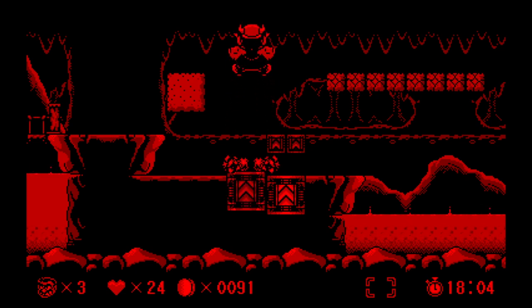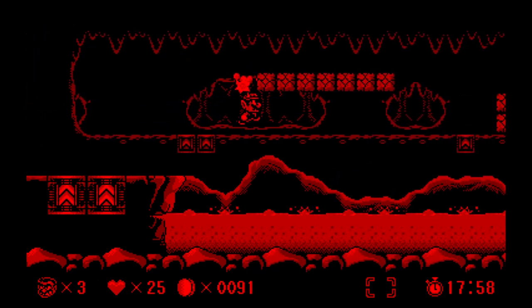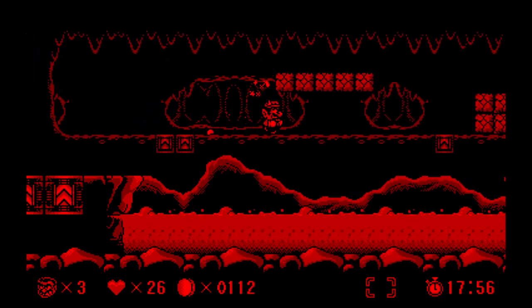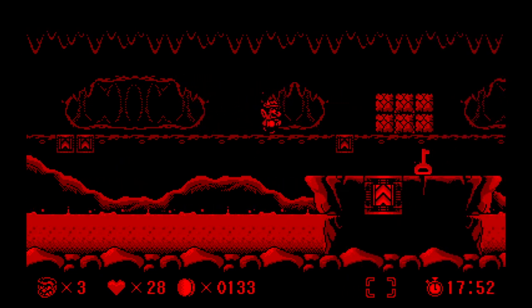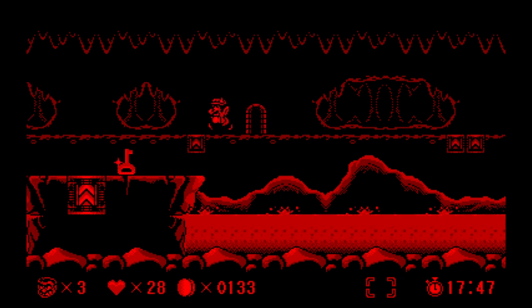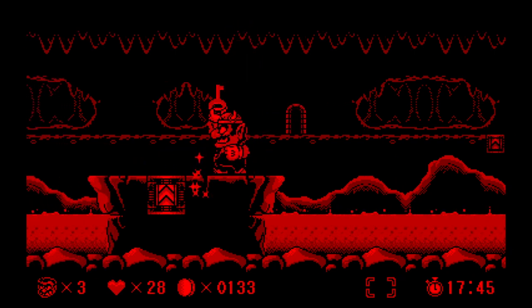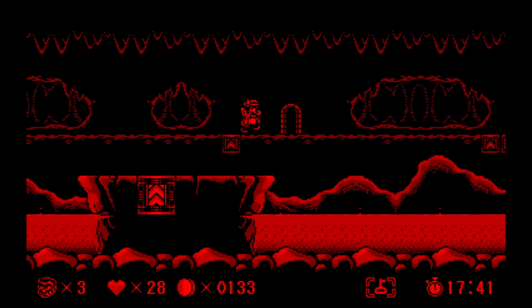One of my favorite things is these springs — you can use them to go into the background, and it looks super far away when you're actually using the Virtual Boy. It's really cool. The music's also great, very catchy. Kind of reminds me of Luigi's Mansion music a little bit. All right, there's a key we need over here — we'll grab that, and that's how we exit the first level.